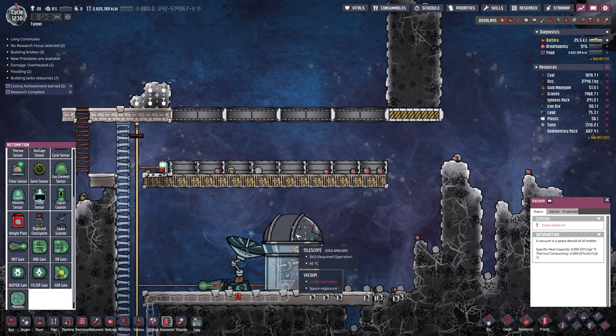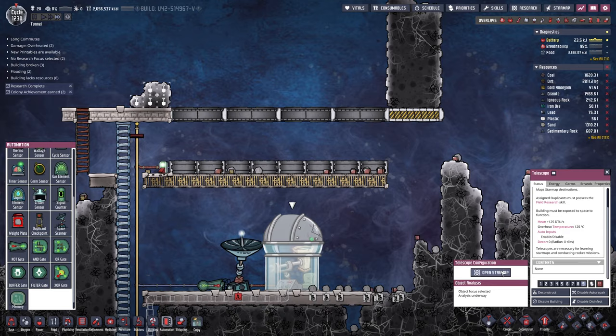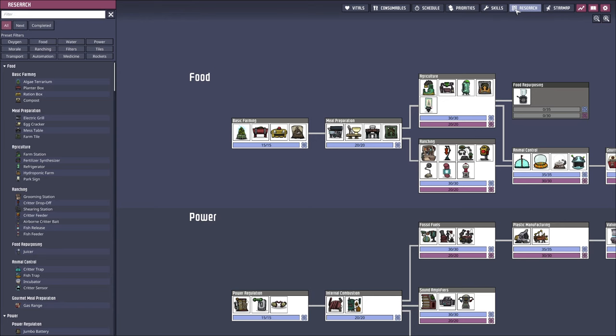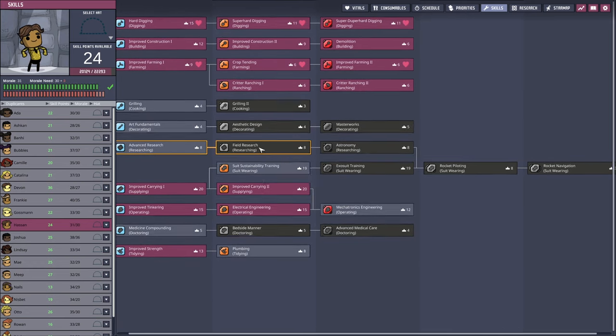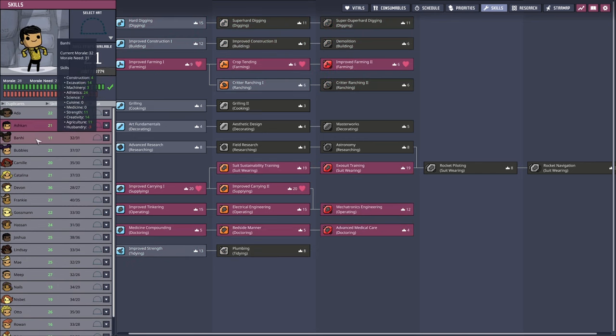So how do I know if anyone's actually using this? Is this working? Using a telescope to analyze space destinations — complete analysis on an object. I probably don't have the field research skill. Let me check the skill tab — field research, there it is, it's pretty low down.